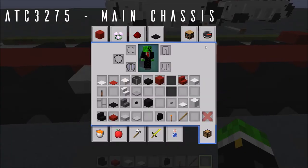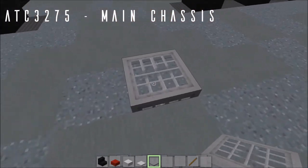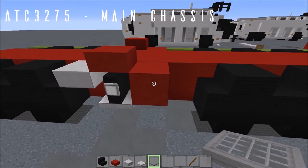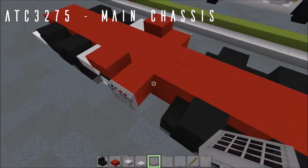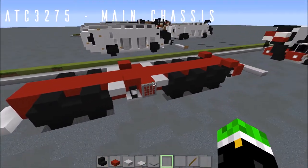That'll do it for our outriggers. Now grab your jungle trapdoor — or just an iron trapdoor in default — but in the Aero Team pack the jungle trapdoor has a more metallic industrial texture. Place that out to the side of this brick block, flipped downwards — this is for the ladder on the side of the crane. Place a stone top slab coming off of that, and that'll do it for that section.